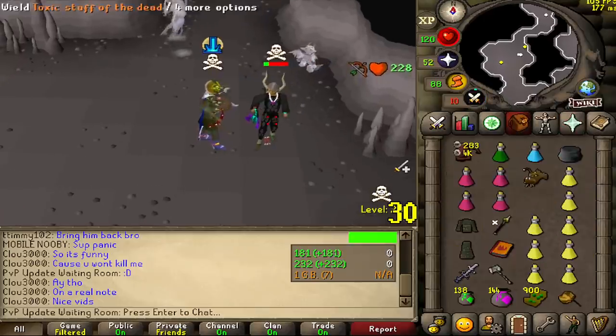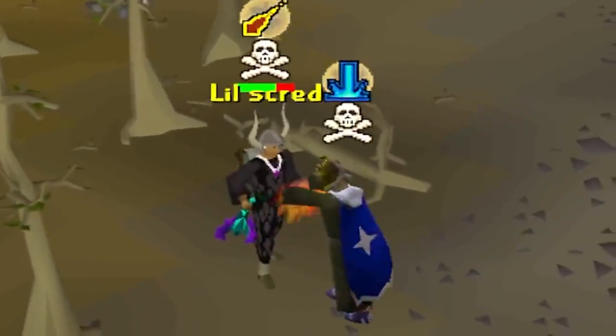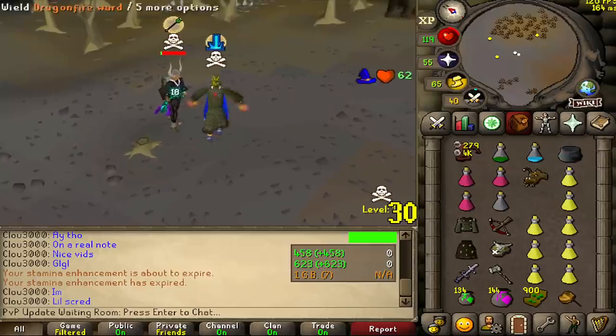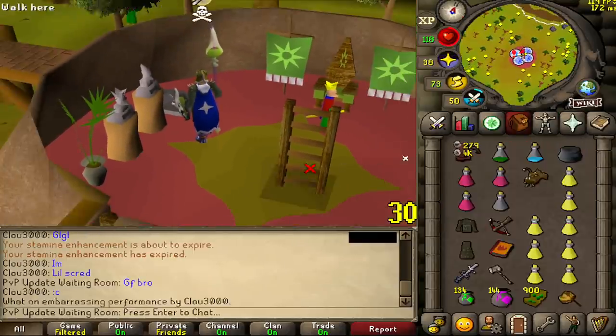Oh, I smited for blowpipe. Bro, that could have been a blowpipe there. He's just realized that he can possibly die. Venom coming in. Goodbye, bro. What did we get? 232k. Not much.